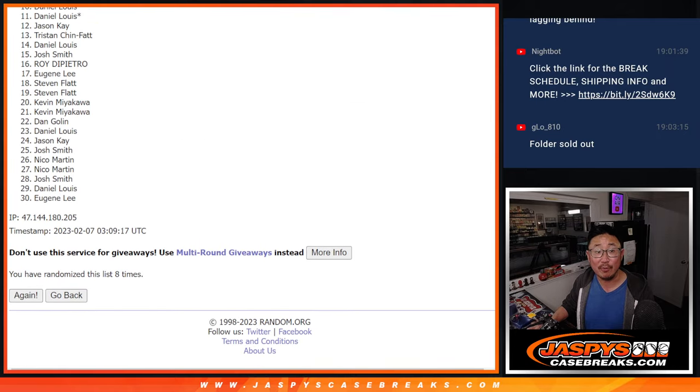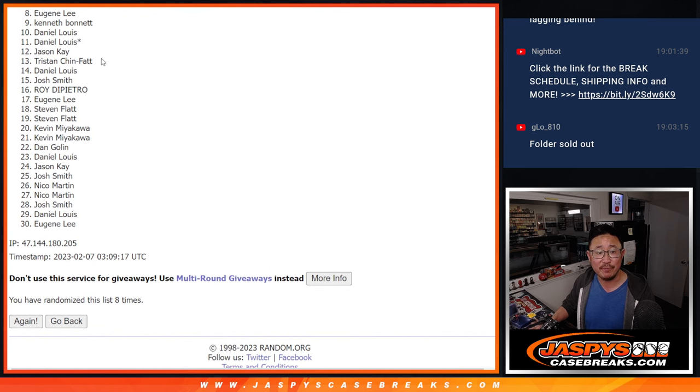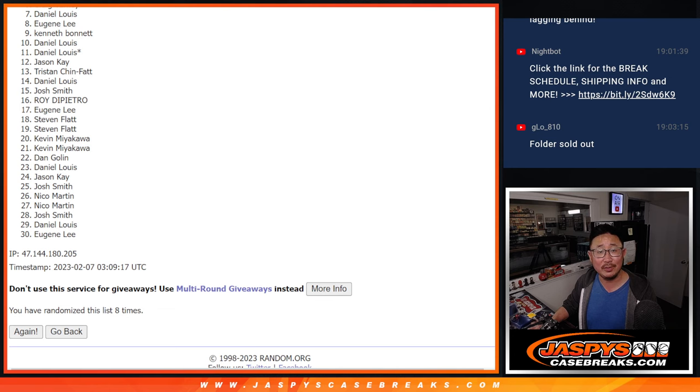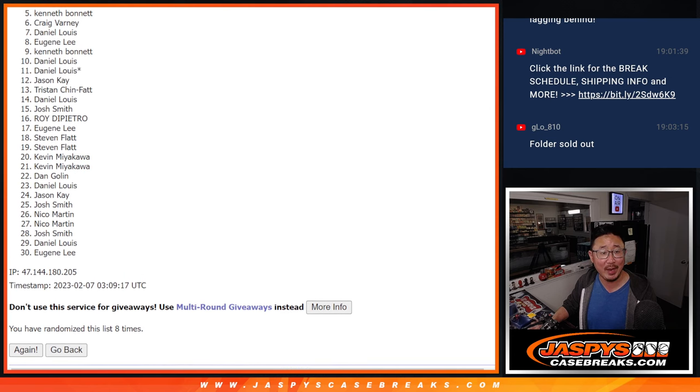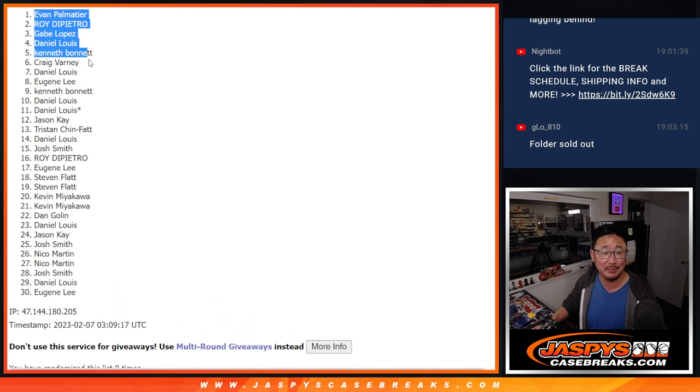So after eight, from eight on down, it's going to be sad times — eight through 30. Sorry Eugene, very close, but not this time. I appreciate you trying though. Thanks to eight through 30 for giving this a shot, we'll get them next time. Top seven, you're happy because you're in the next break. Daniel is happy, you're in the next break. So it's Craig, Kenneth, Daniel, Gabe, Roy, and Evan. Congrats to the top seven. We'll see you in the next video. Jazbees case breaks dot com.